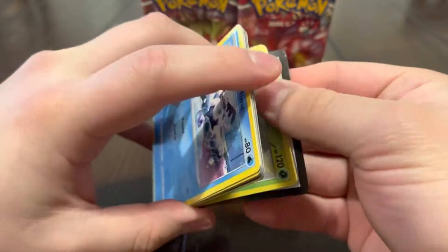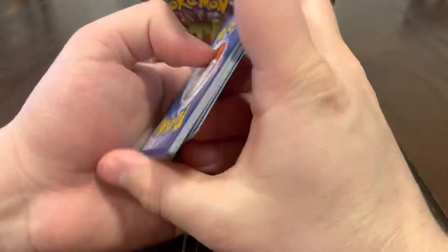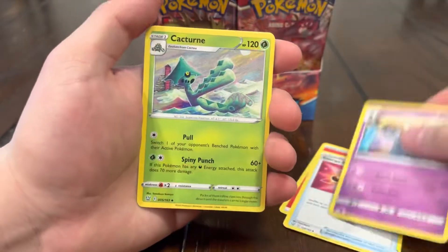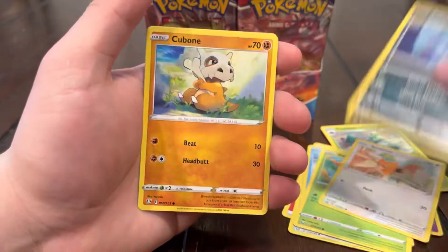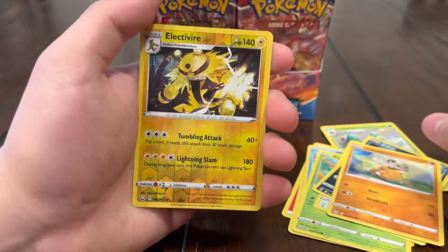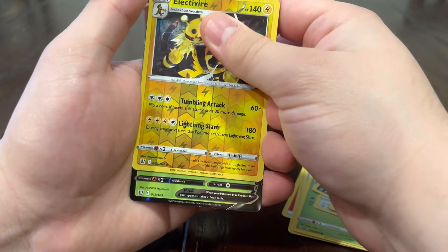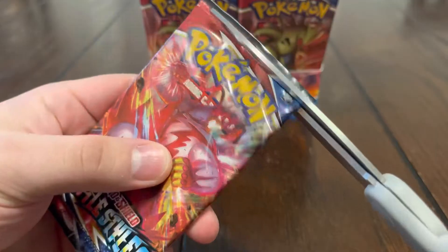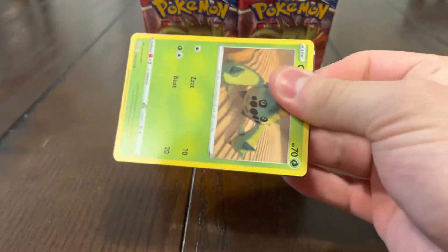Next pack starting off strong — my side is lacking, I got no hits so far, that means you're gonna have the banger. We got that Fuego energy, Recycler, Grumpig, Cacturne, Boltund, Mantis, Spiro, Zubat, Cubone reverse, Electivire — that's very nice — and oh, my first hit! Don't tell me it's a Flapple! It's a Flapple, yo!